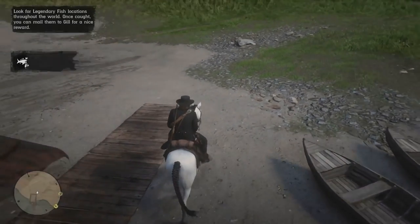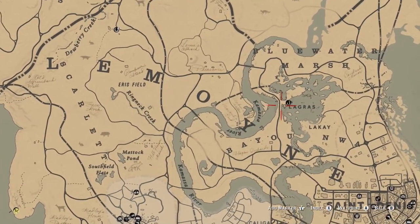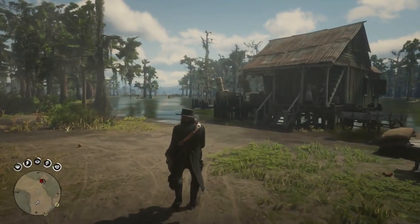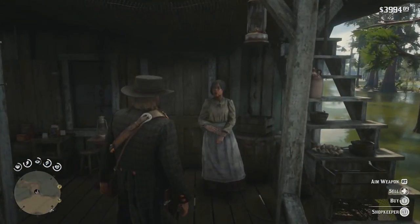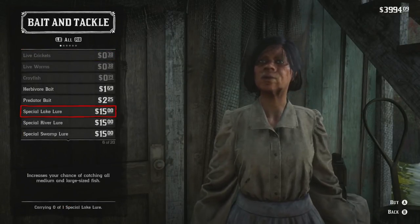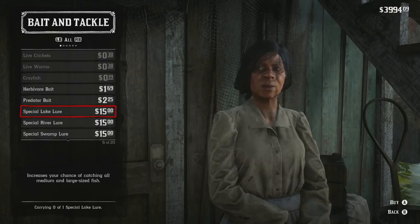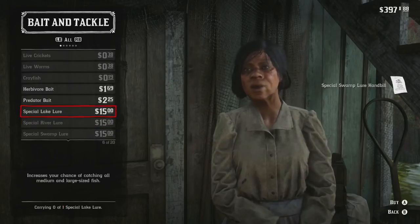Next, over here at La Grasse there is a bait shop, so we're going to head over there to buy the special lures. When we get to the shack we speak to the shopkeeper and select Buy. Here are the Special Lake Lure, the Special River Lure, and the Special Swamp Lure — they're 15 each and they increase your chance of catching all medium and large sized fish, so we're going to purchase them all.